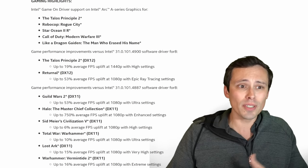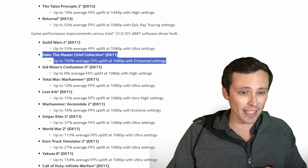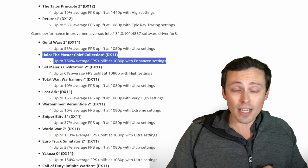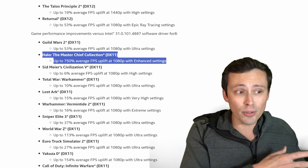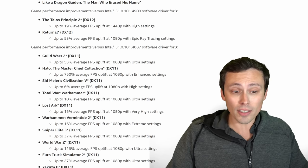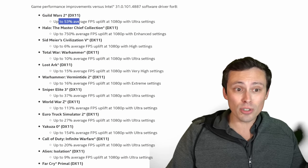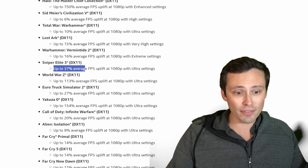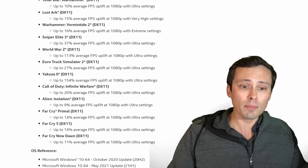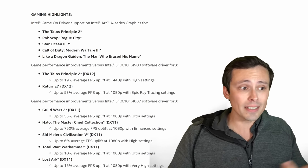Let's be careful though — if you dig into their actual driver notes, that 750% figure is true in Halo: The Master Chief Collection specifically, at 1080p with enhanced settings. My guess is it's probably one of those cases of going from a broken game to a not broken game. The average uplift in most games is significantly smaller, although not insignificant. For example: 10% in some titles, Guild Wars 2 at 53%, Sniper Elite 3 at 37%, and Yakuza 0 at 154%. There's a lot of noticeable performance improvement here, and in general when Intel has made these claims with driver updates, there is something to it.